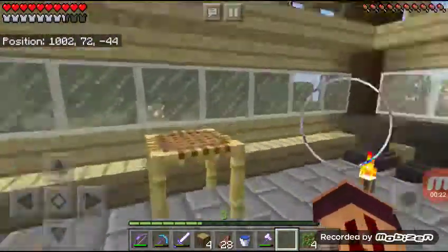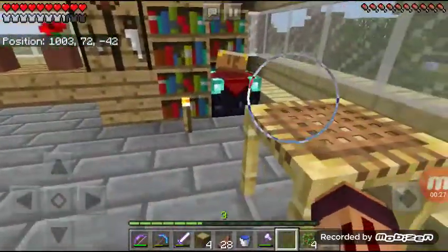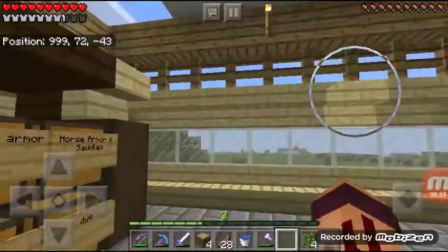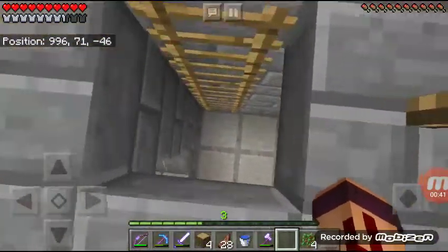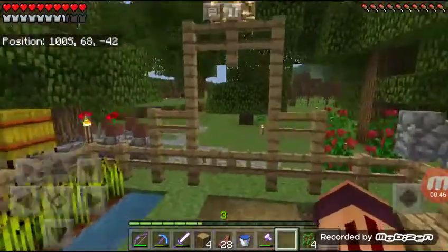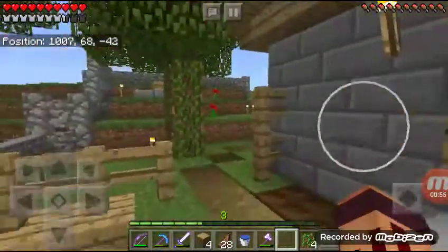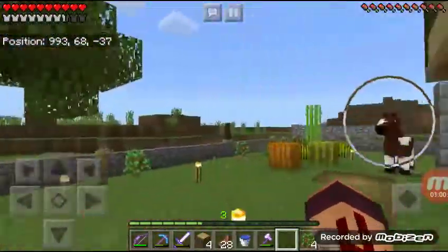I've managed to do this top second floor — got all my chests there, my bookshelf and enchanting table. I put a black glass roof over me. I kind of like this design, I think it's really interesting and cool. I've never seen anybody build like this. I have a horse, a couple horses — nothing too crazy.